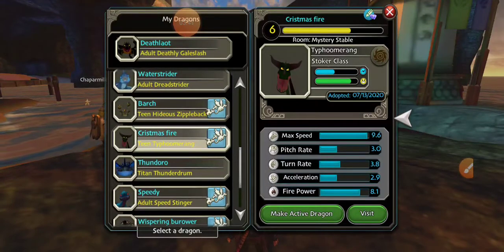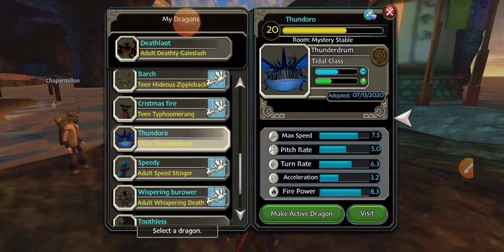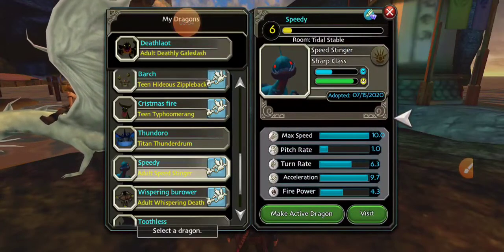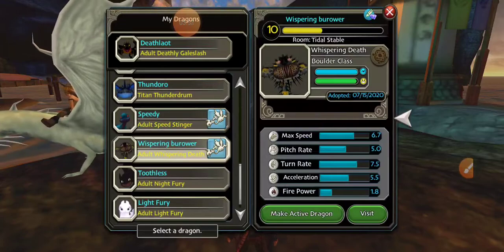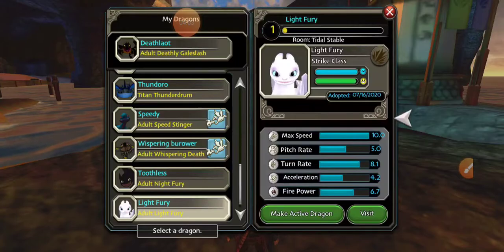Barf, a Hideous Zippleback — the mix between Barf and Belch, obviously. Christmas Fire, a Typhoon Ring that has red tips on its wings and a green body, so it looks like a Christmas tree whenever it flames up. Thunder — a titan wing Thunderdrum. Speedy, the Speed Stinger I was talking about earlier, very fast. Whisper and Burrower, a Sweet Whisper.